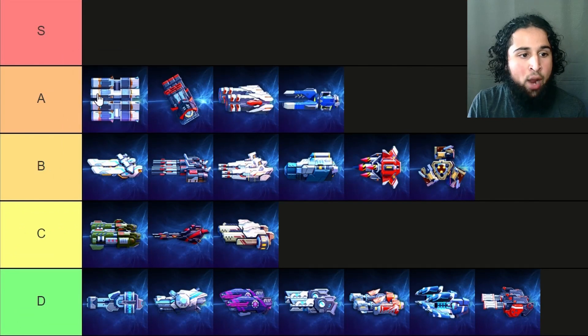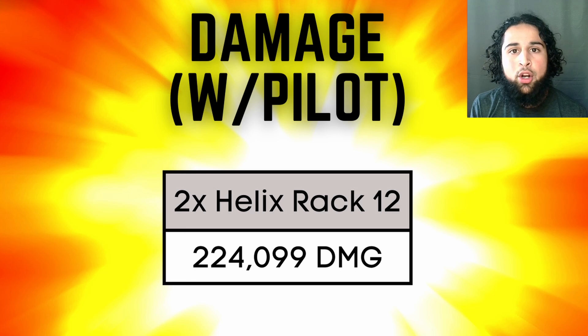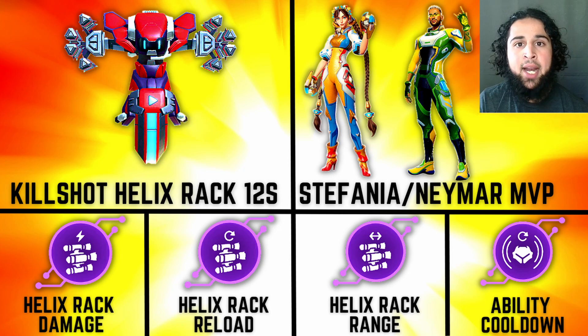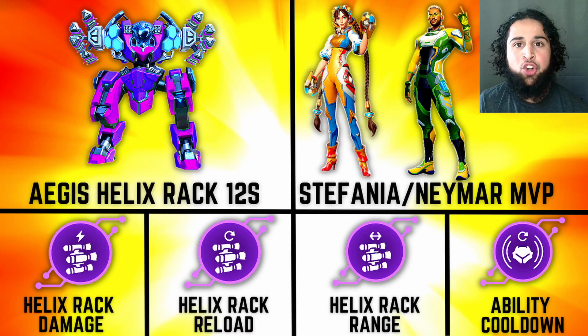Next the helix racks and they're an A tier weapon — borderline S tier but I put them in A since they're fairly new. The helix racks are an extremely strong EM counter weapon. One helix rack deals 112,000 damage, so two helix racks deal 224,000 damage, and with back damage that becomes 448,000 — enough to one-shot every mech in the game. They also one-shot Bastion since they go over the shield and hit Bastion directly. They're easy to hit, have a super fast reload, and Kill Shot with helix racks is a super meta build. I think they'll definitely be S tier once people figure out how to use them.